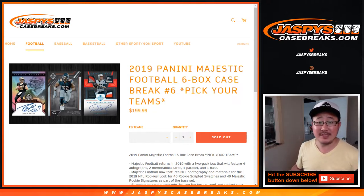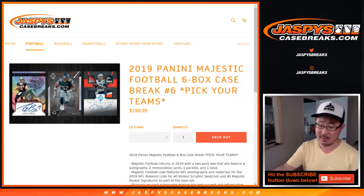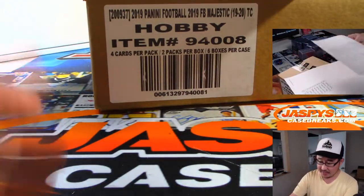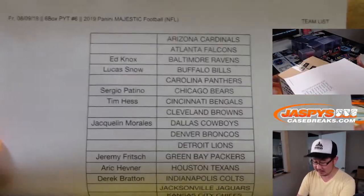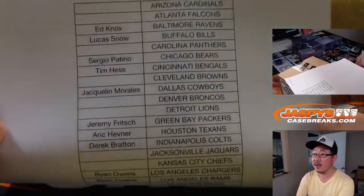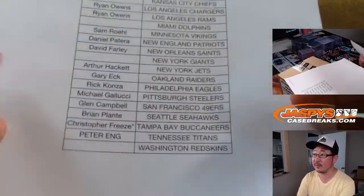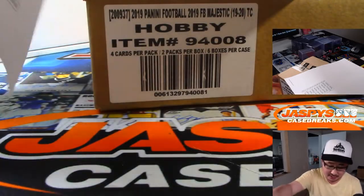Happy Friday everybody. Joe for jaspyscasebreaks.com coming at you with 2019 Panini Majestic Football 6 box pick your team number 6. There's the fresh case right there, there's the team list right here. Thanks to everyone who got their team straight up. Chris with that last spot — Mojo Buccaneers.